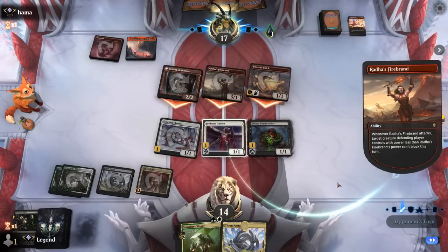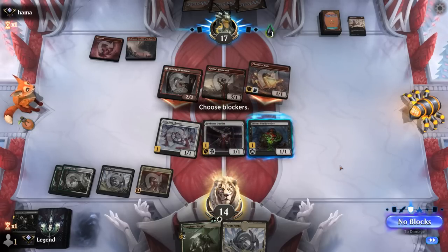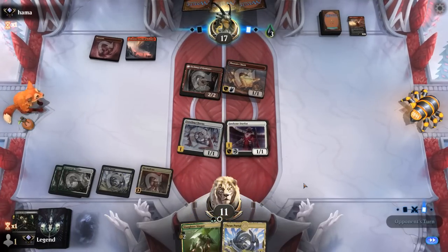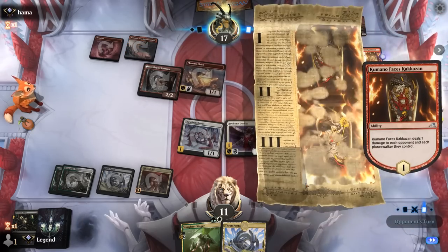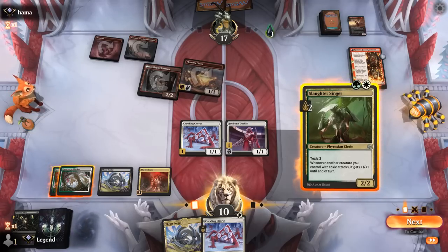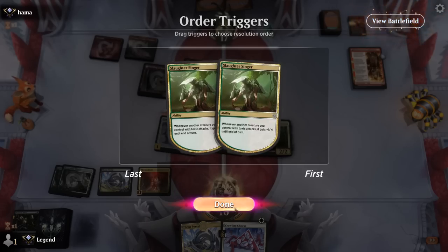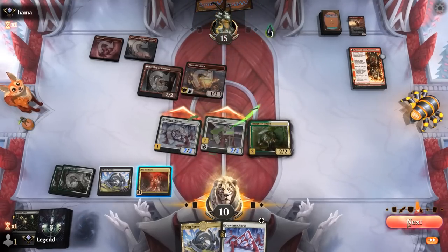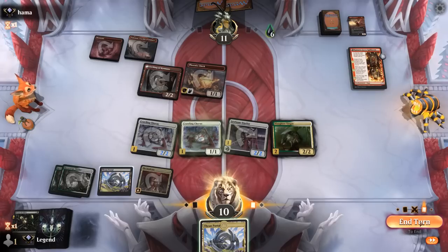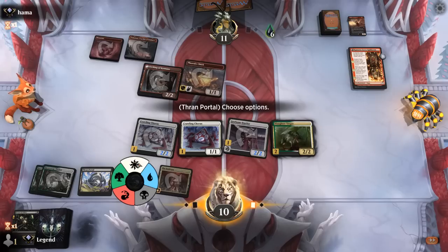Opponent goes all-out attack. We can trade for Firebrand or take 6 down to 8 — we should trade. Another Kumano is fine. We get to double-spell here if we don't activate Seed Core. Opponent is at 6 poison, so we're threatening lethal next turn. We play another Thran Portal naming black again.